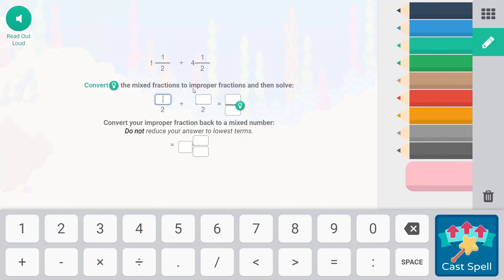One more Falling Star Smash — it helps us to build up a little bit more mana. We're going to convert the mixed fractions to improper fractions and then solve. A mixed fraction has a whole number and then a fractional part. Improper fractions are fractions that are larger than one whole. We also need to convert the improper fraction back to a mixed number. Two times one is two, plus one is three — so one and a half is three over two.